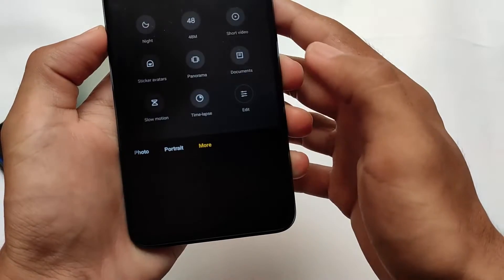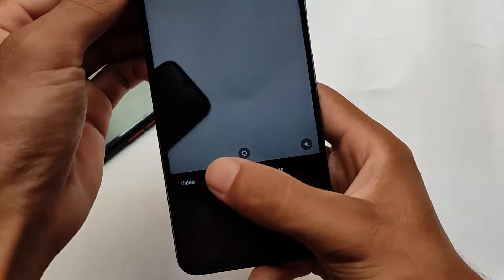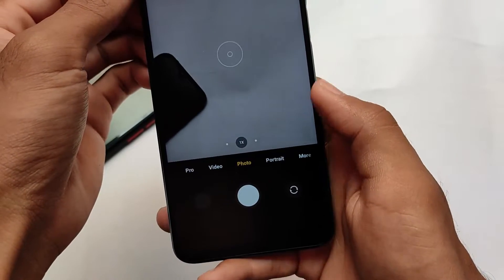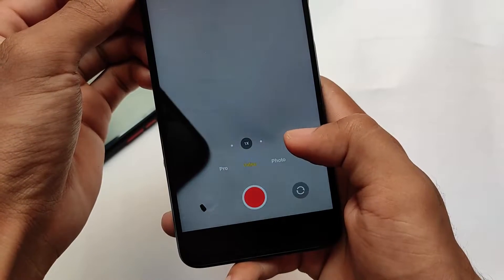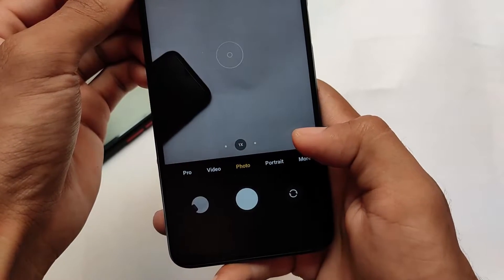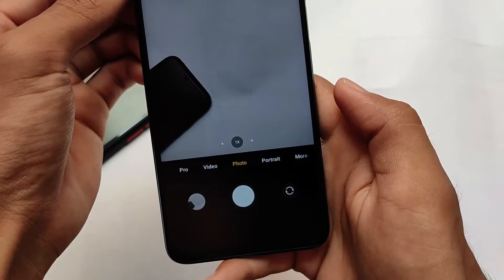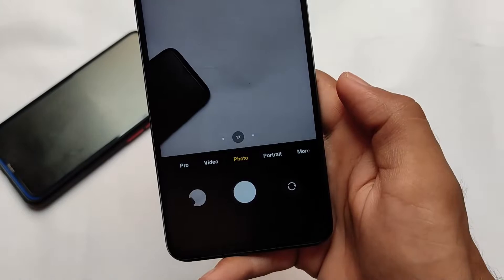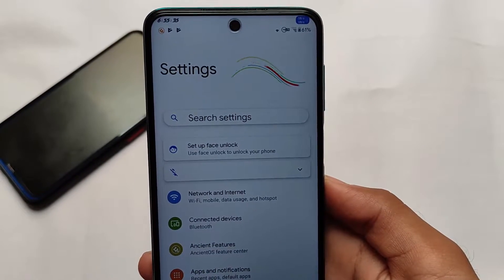Moving on to the camera — the default camera is not actually MIUI camera but ANX camera, which gives you the feel of MIUI camera. You can use photo mode, portrait mode, and some other things. Portrait mode is not working, but a lot of other things are there. For example, GCam — you can try out compatible GCams, and a lot of GCam videos are already available.